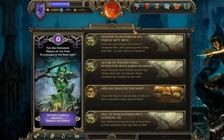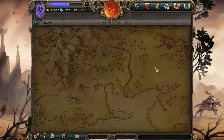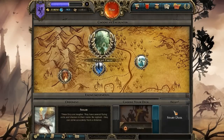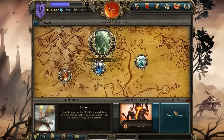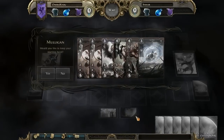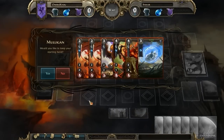Hi there! Today we're going to be taking a look at Might and Magic Duel of Champions. This is a TCG for the PC and iPad. It's similar to Magic the Gathering and other card games you might be familiar with. Today we're going to be playing a campaign mission against an AI opponent to demonstrate the mechanics of the game without worrying about the turn timer that's imposed in duels against other people.